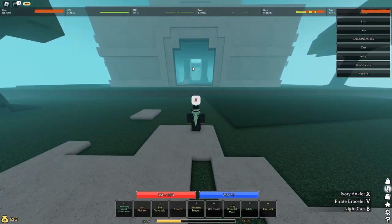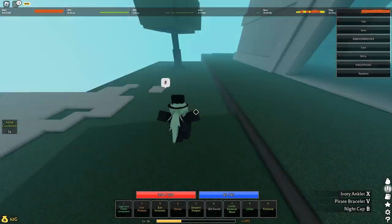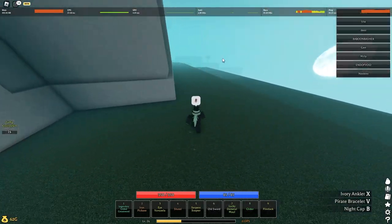Basically there's gonna be a chest inside there — it's gonna give you a glider. You just open the chest and it gives it to you. You can sort it out in your hotbar. Then you want to go over here.